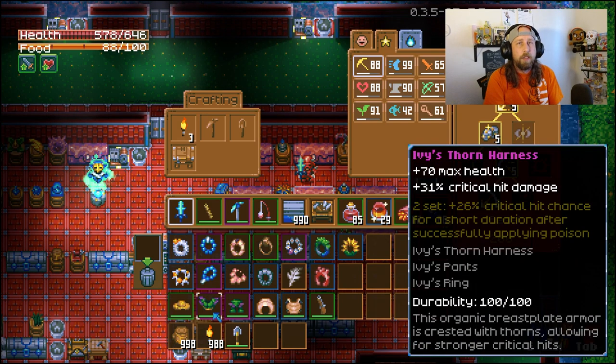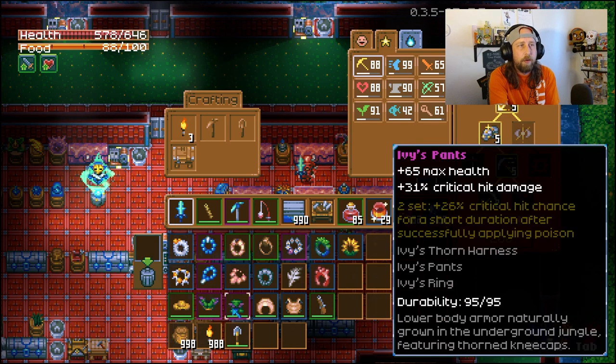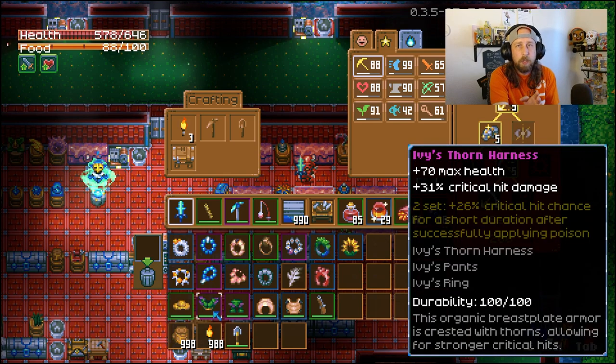Number 5 is a really interesting set: Ivy's Thorn Harness and Ivy's Thorn Pants, both dropped by Ivy with a pretty low drop rate so you may need to farm her a few times. The harness gives 70 max health and 31% critical hit damage; the pants give 65 max health and 31% critical hit damage. The two-piece set bonus gives plus 26% critical hit chance for a short duration after applying poison — great to combine with the blowpipe or poisonous sickle.